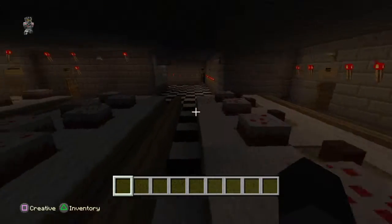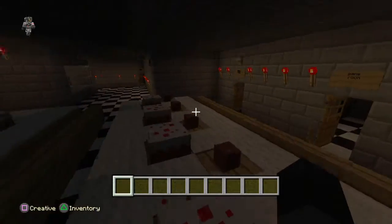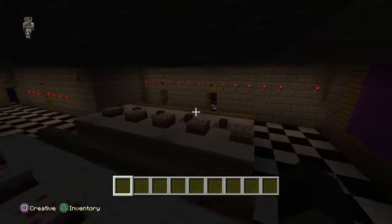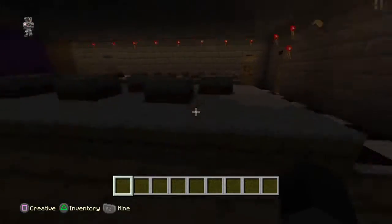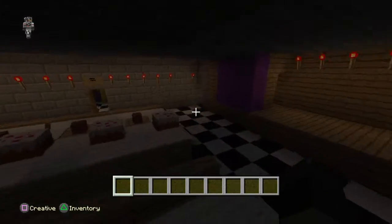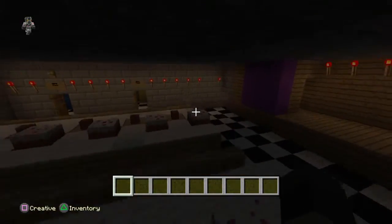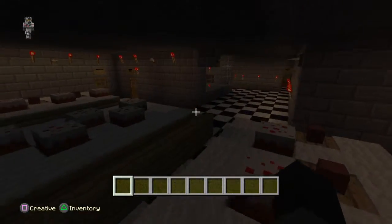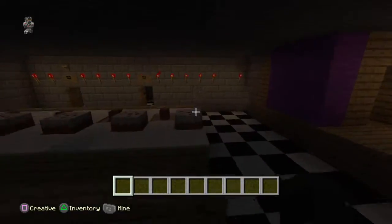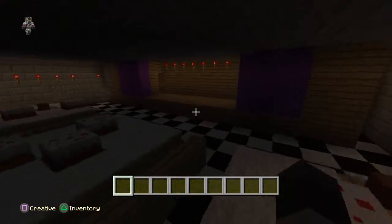Now I want to talk about Five Nights at Freddy's 2. What happened to the old animatronics — the animatronics from the first game? When the old animatronics appear, it'll be kind of complicated. Bonnie, if you remember him from the first game, the front part of his face is literally off — all you see is the teeth. And Chica has two sets of teeth, which is very creepy.